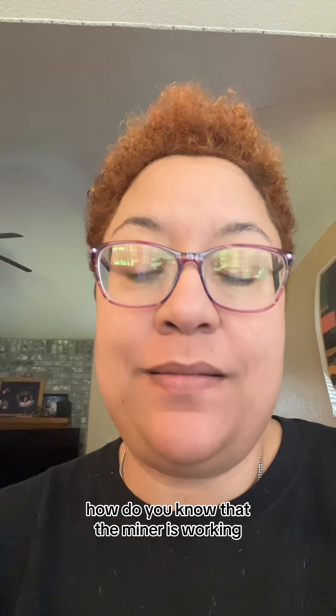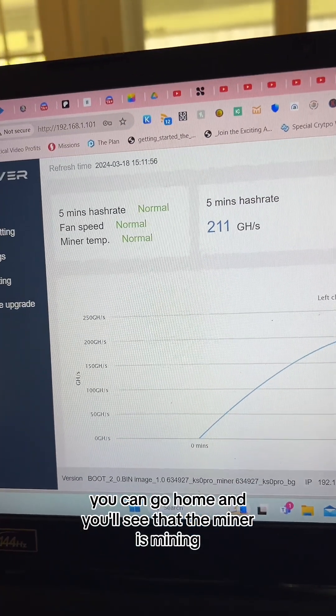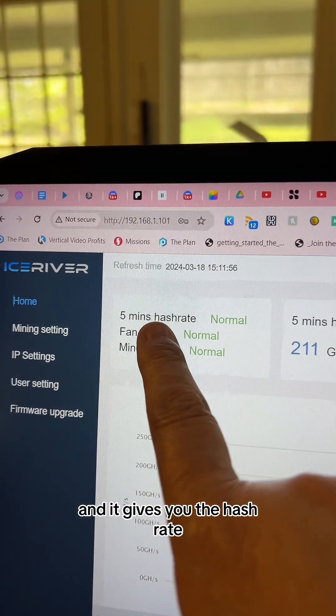How do you know that the miner is working? Once you connect it, you can go to the dashboard and you'll see that the miner is mining — it gives you the hashrate.